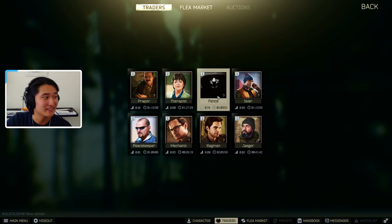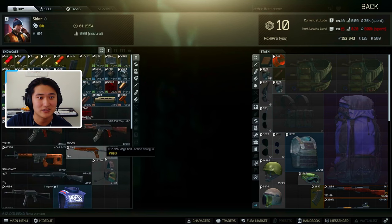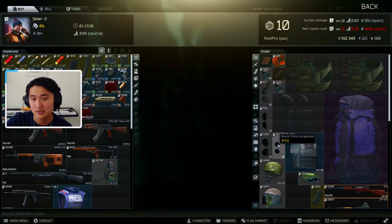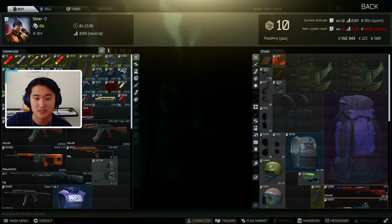Next is the Skier. For Skier, there's nothing set as a preferred category. Skier is just not a really good vendor for getting rubles — the other vendors specialize in more stuff.